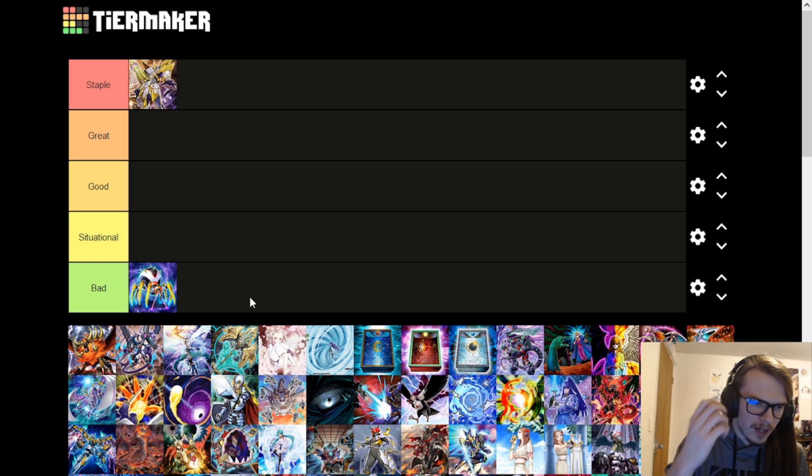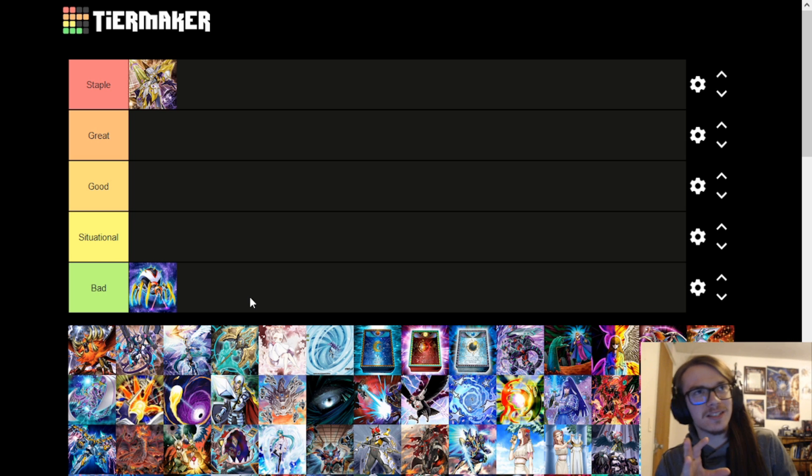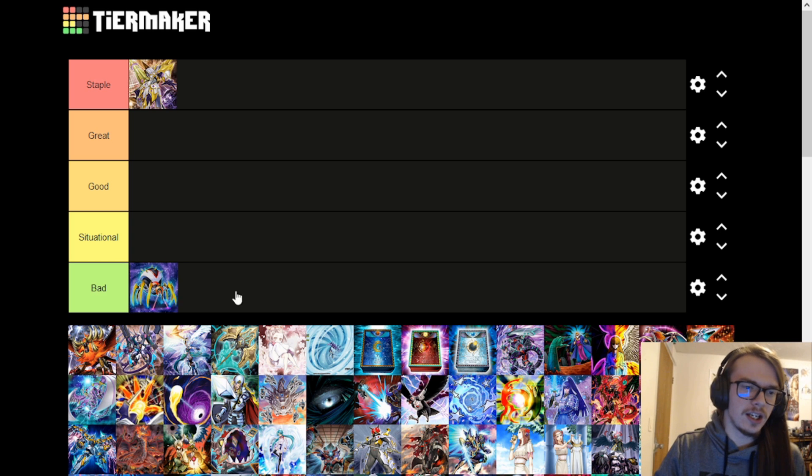Next is an Ally of Justice card — absolutely terrible. I think it banishes like two lights from the graveyard. This was used in Duel Links specifically as a side deck option for Noble Knights, I think, because Noble Knights were lights. So you'd banish them from the graveyard to prevent them from going into anything. It's a terrible card — very bad in general. While it is a hand trap, it doesn't really do anything. It's not a tuner or anything. It does have some decent stats, like 1,700, but pretty bad.